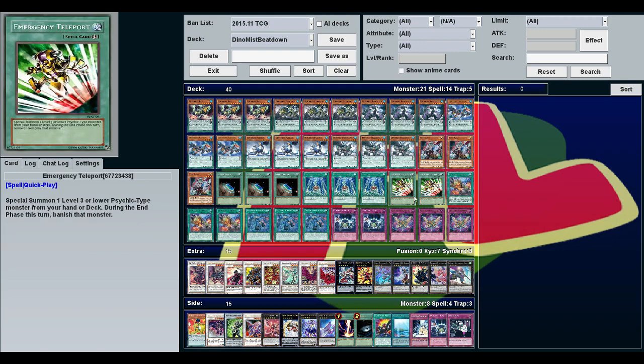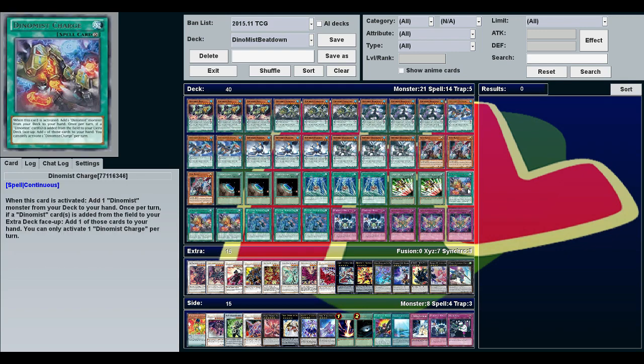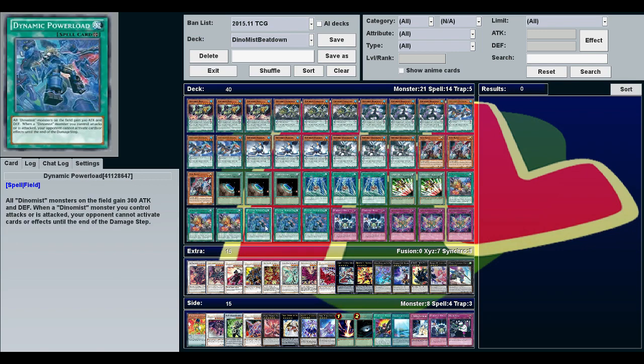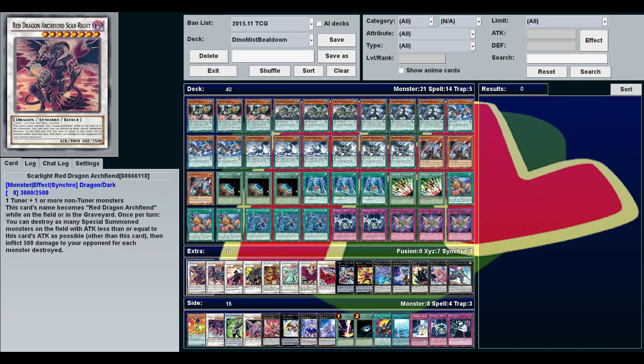Effect Veiler might work almost as well if you want. Terraforming is just to get the field spell. The field spell gives all your Dino Mist 300 attack and when they attack, your opponent cannot activate cards or effects until the end of the damage step — meaning no Honest and none of those new mirror forces. Terraforming is just deck thinning since you don't really need much else.